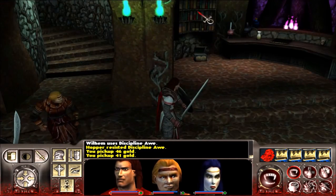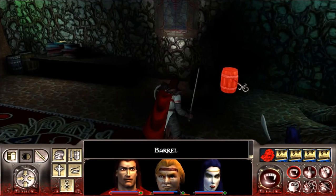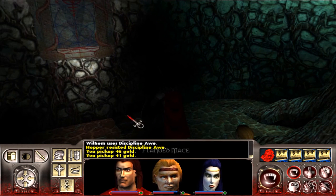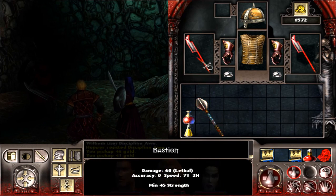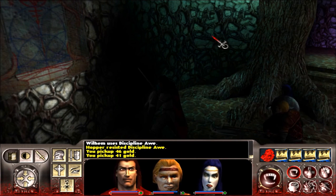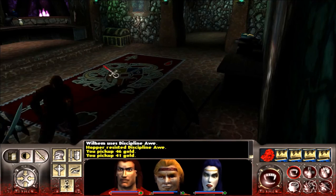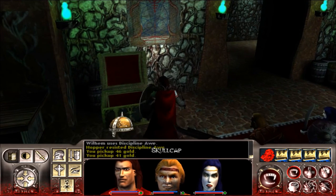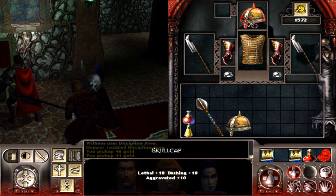We have another chest there, nothing on the bookshelf, nothing on the workbench — Chimeri workbench. Let's break open some barrels. A scroll of Awaken, that's nice. What the heck — a flange mace? Give that to Wilhelm, but I don't think it's going to be worth him using — no, not at all. Keep that to sell. Let's open the chest here as long as we're not revealing ourselves to something around the corner. Skullcap — is that a true skullcap?